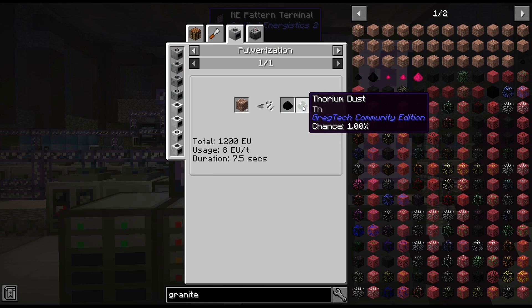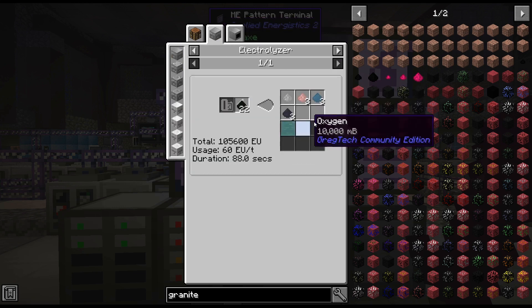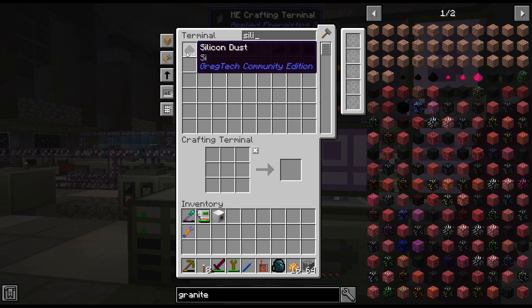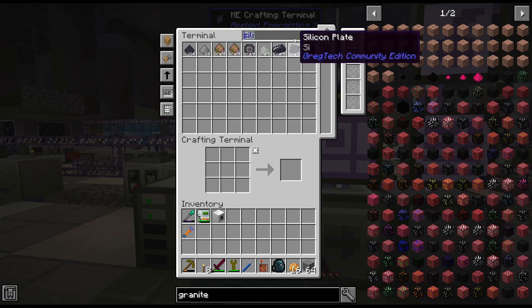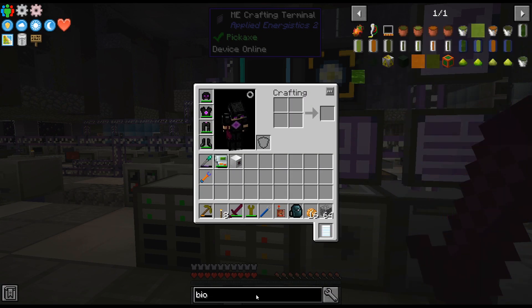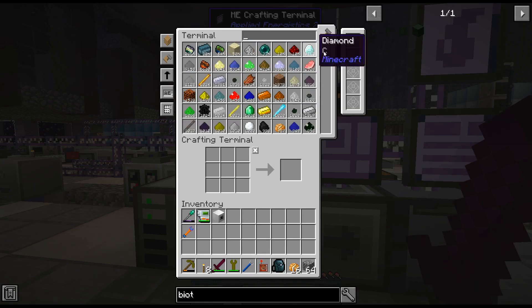So I'm going to need a few things here. One, we're going to need a pulverizer — and we actually get thorium out of that, which is kind of cool. So we're going to pulverize it to black granite dust, electrolyze it, then we get the biotite, and then we're going to electrolyze that again. For the time being I may just throw them in some quantum chests until I can get them more organized. I'm thinking I'm going to be voiding magnesium, aluminum, and oxygen. I'll probably throw silicon and the silicon dioxide in a quantum chest and worry about it later.